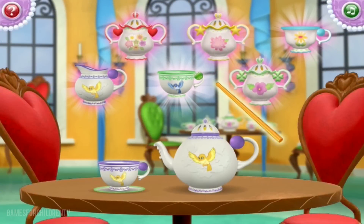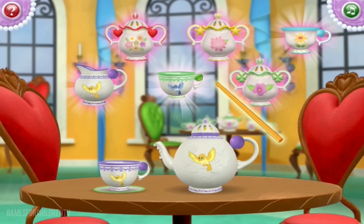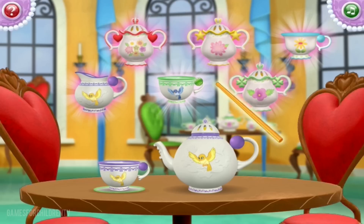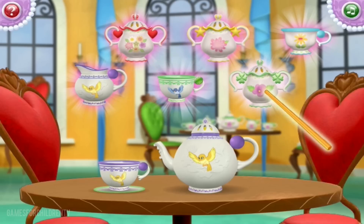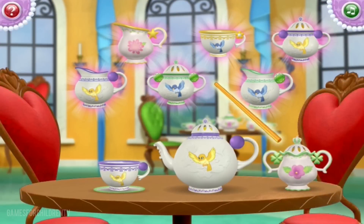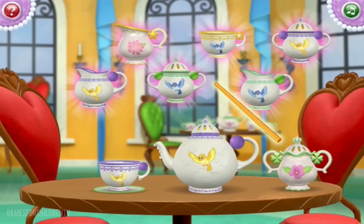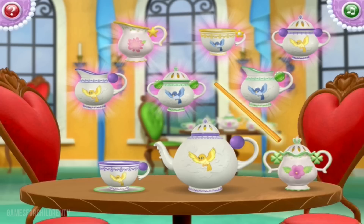Now we need to add a sugar bowl with green stripes and a purple flower and green clovers on its handles. That's it! You're really good at this! One more to go. The last piece of the set is a creamer with green stripes and a blue bird and green gems on its handles.